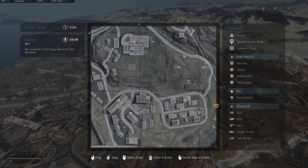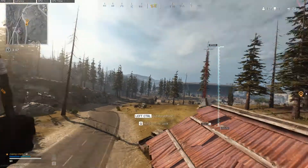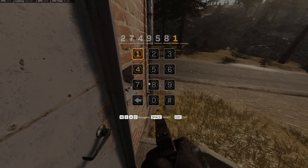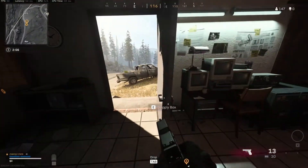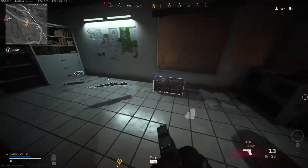The fifth location is another small shed. This one is just down the road to the right of TV station. Here you can enter 27495810 and gain access to all the wonders of an amazing 10x10 shack. Okay, well it's not that amazing, but it has a weapon or two. That's kinda cool.